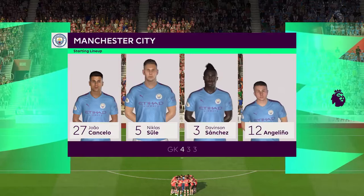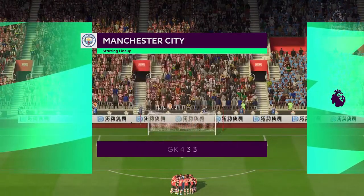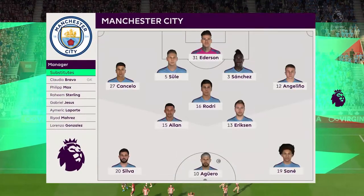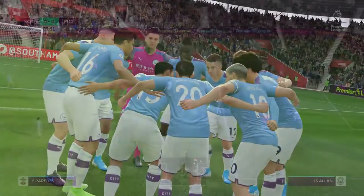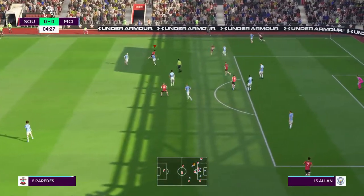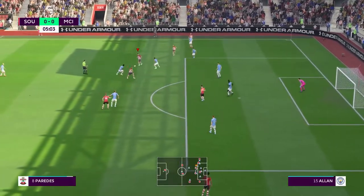Here's Manchester City's lineup - a 4-3-3 with Ederson, Cancelo, Sewell, Sanchez, Agilino, Allen, Rodri, Erickson, Silva, Aguero, and Sané. This lineup still looks very, very scary - I think I have PTSD against them. It's changing myself to an ultimate level which I do not belong to.